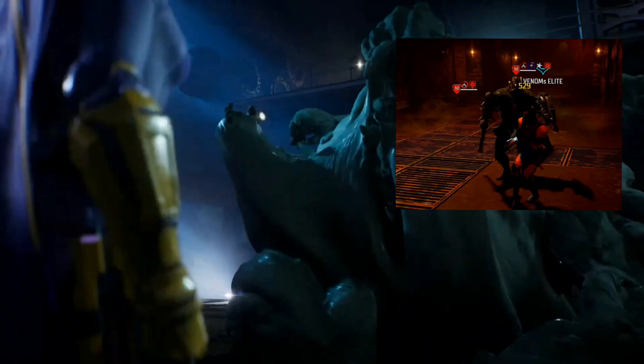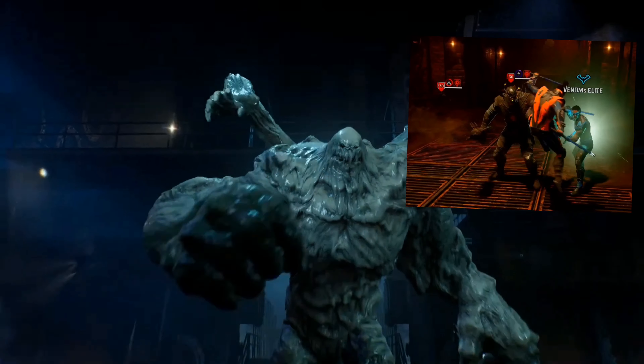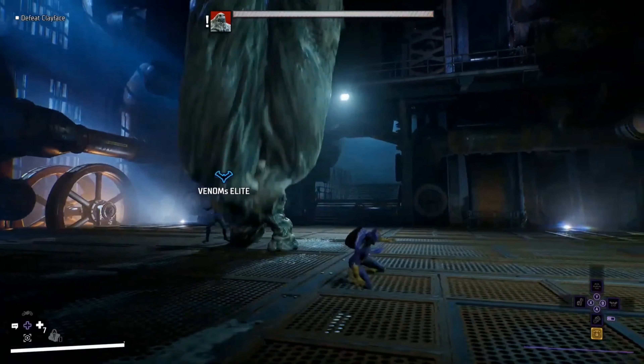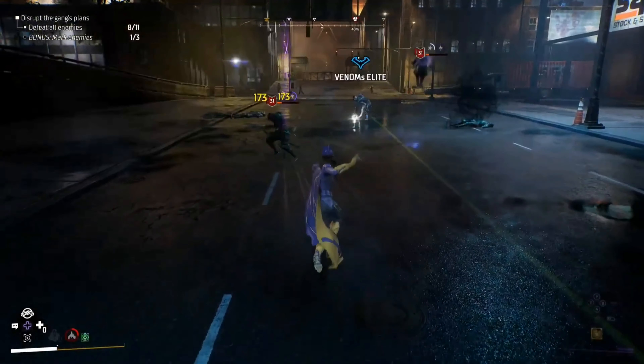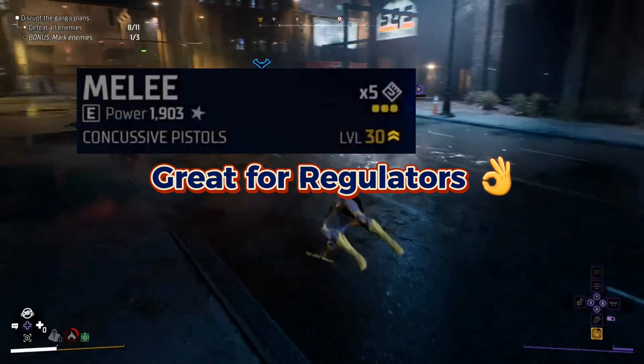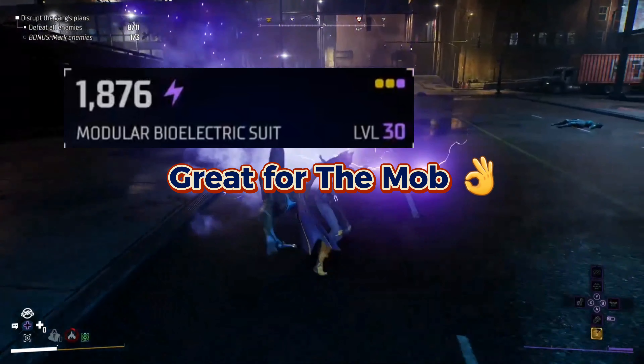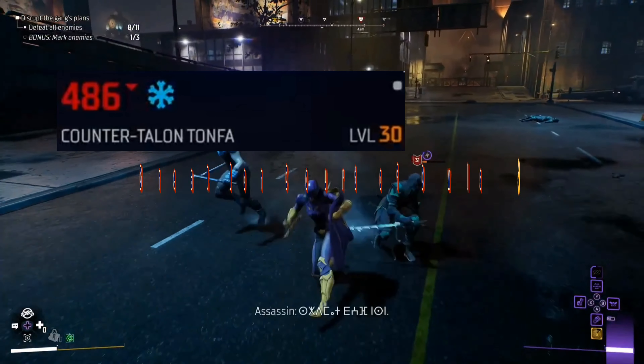The next things you'll want to pay attention to are the attributes these items are coming with — do they have any elemental effects increasing your critical damage? Some enemies are weak against certain elemental effects while immune to others. For example, those gladiator talons are especially susceptible to cryogenic damage, but if you're hitting them with toxic, they're basically ignoring you with contempt.